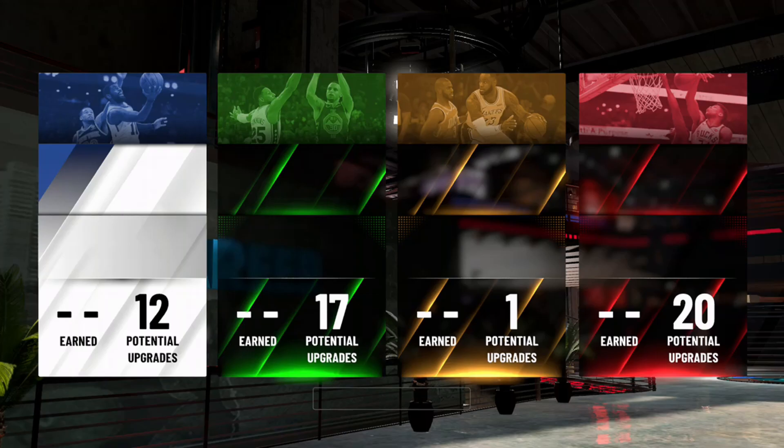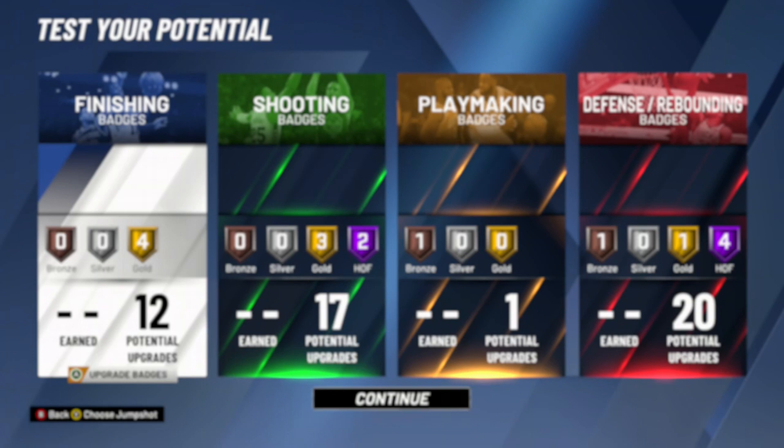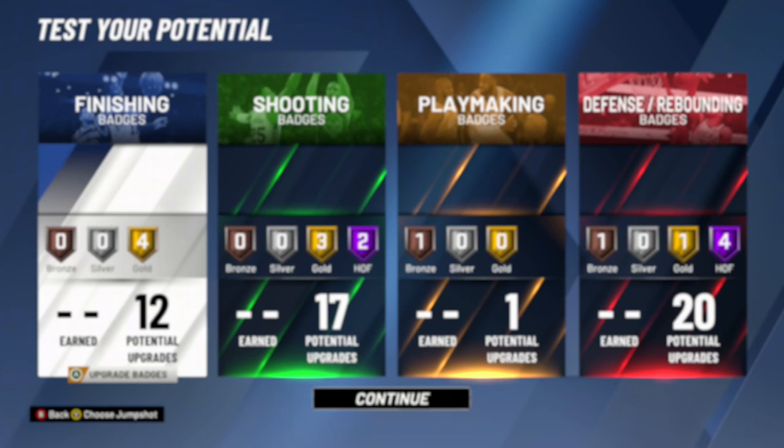That is my build. You can pause the video to see the attributes, but with this build you can slash, you can shoot, you can do everything. I suggest using LaMarcus Aldridge for your jump shot if you don't have a good one, or if you have Jump Shot Creator, use Power DF's jump shot. More content coming out soon — I'll see you guys in the next one, peace.